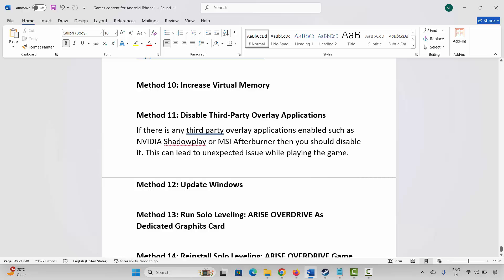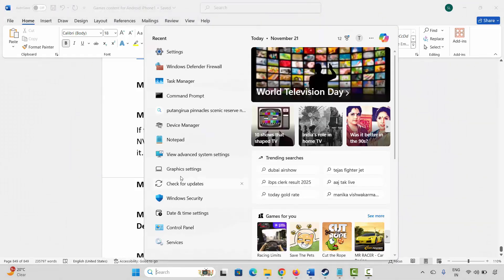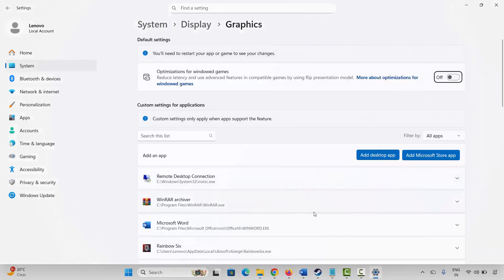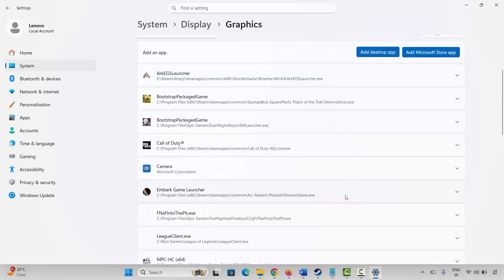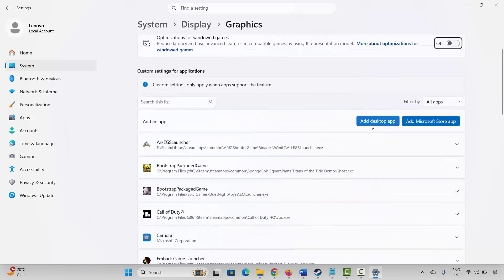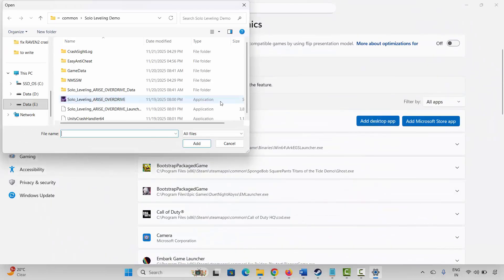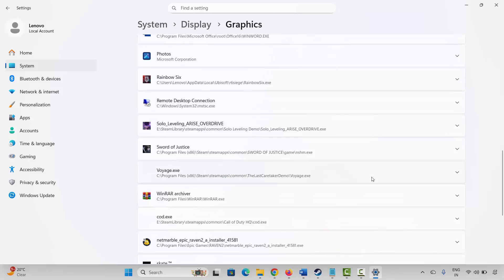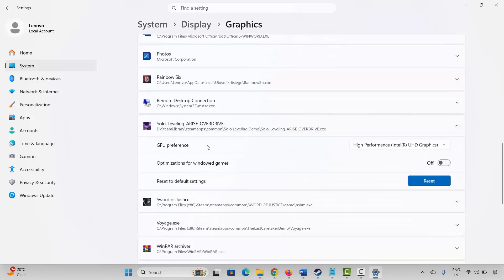The next method is to run the game on the dedicated graphics card. Go to Windows Search, search for Graphics Settings. Add your game to the list by clicking Add a Desktop App, then browse to the game folder, select the application, and add it. After adding it, scroll down, click the arrow icon, and under GPU Preference select High Performance. Then launch the game and check.